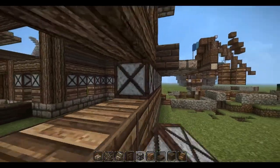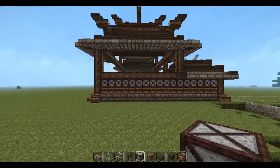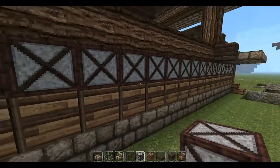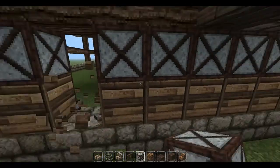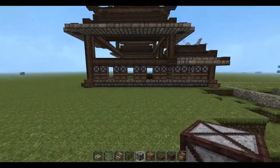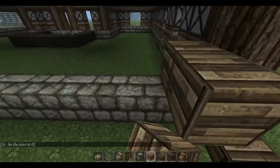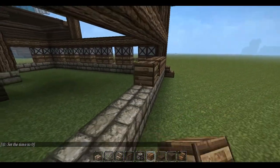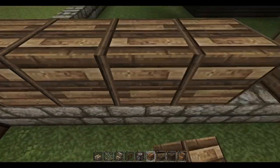So we got this wall here, and I'm trying to think what I want to do with it. As far as windows, I think the best bet is going to be two, two, two — yeah, like that. I don't think the back wall needs any windows, at least not on the lower floor, so I'm going to go without windows on this lower floor.